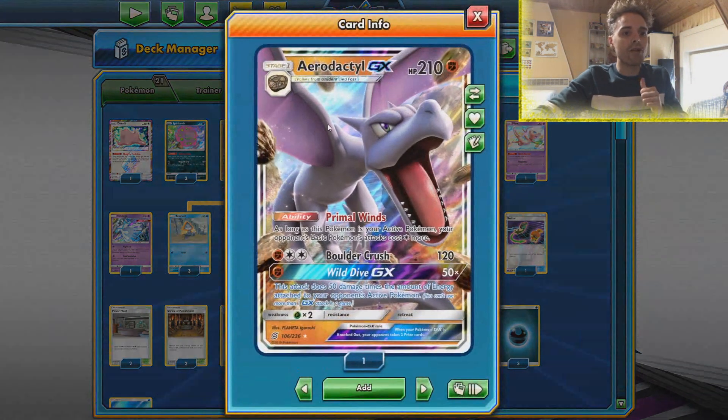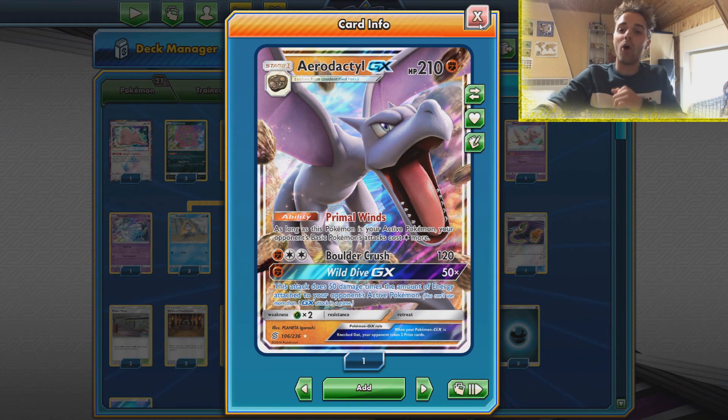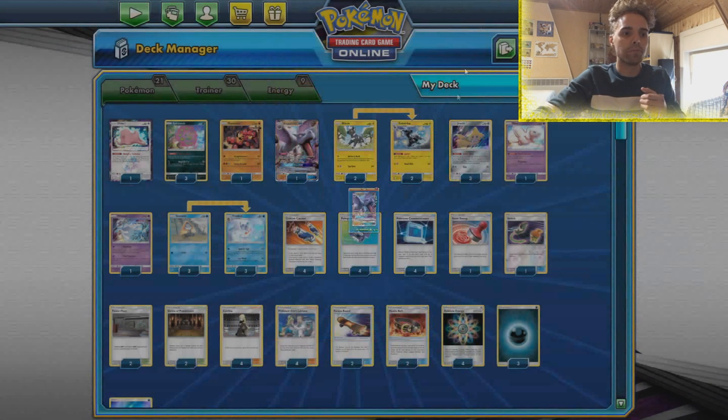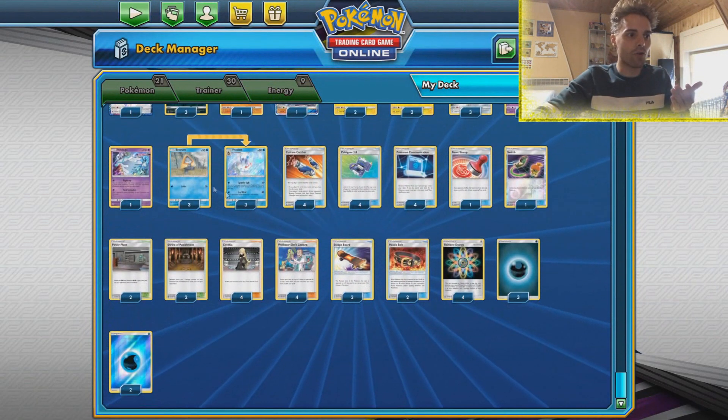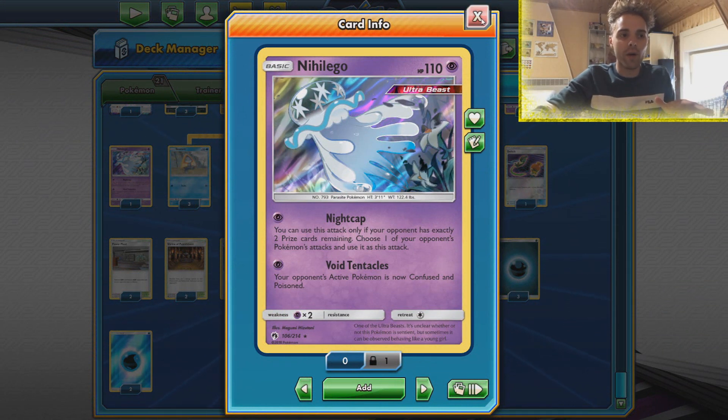We also have a 1-1 line of Aerodactyl in here, which helps a lot against Pikarom but also against Darkbox or those decks that just rely on attaching too many energies in total. This list also runs one copy of Nigel Ego, which comes in handy late game to just one-shot a Mewtwo out of nowhere.